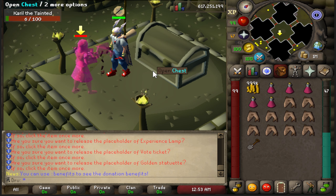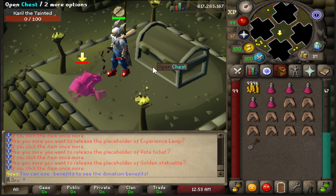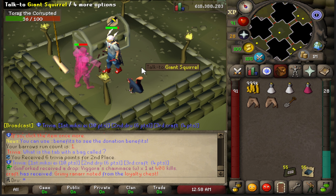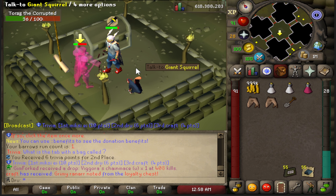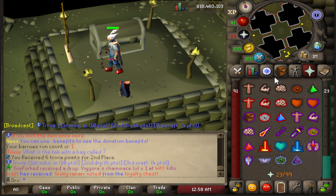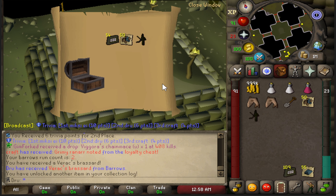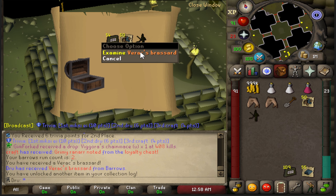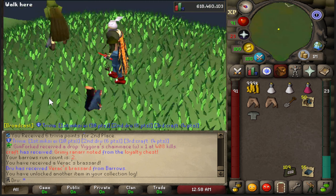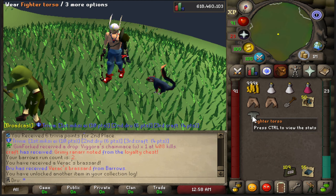This is going to be the first barrows run on the account — do we get lucky? No. Okay, here's the second trip. This was much faster because on the first time around I forgot my strength potions and I wasn't even using Piety. So this should be better. Here is the next chest — and we actually got a Verac's platebody! That is insane. There's no better first item to get in a collection log than a Verac's platebody, I'll tell you that.